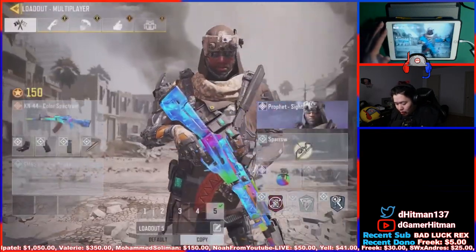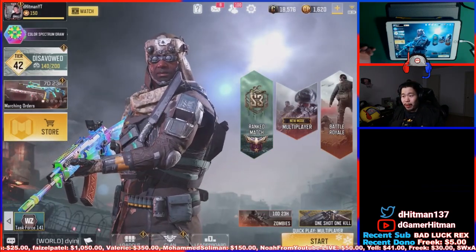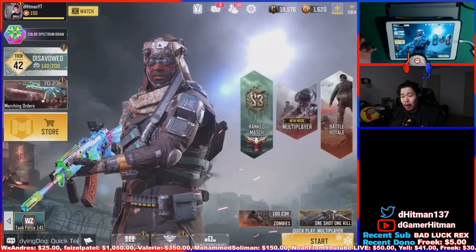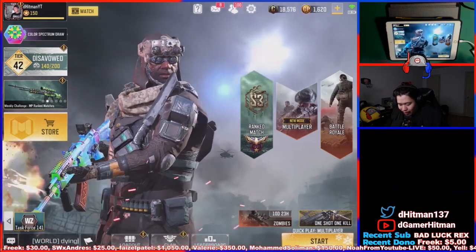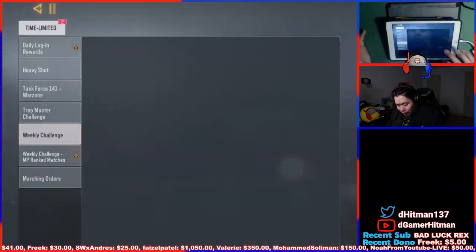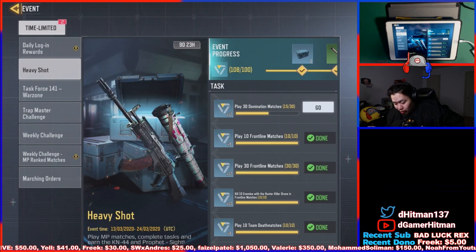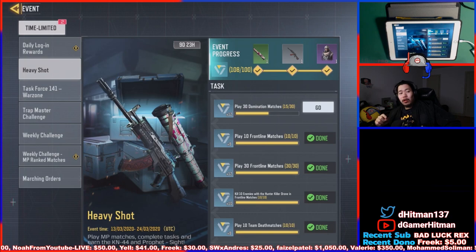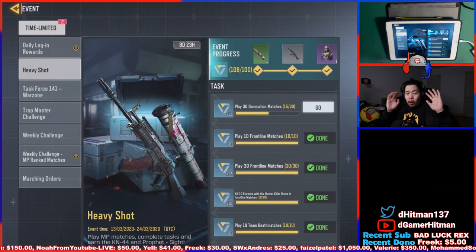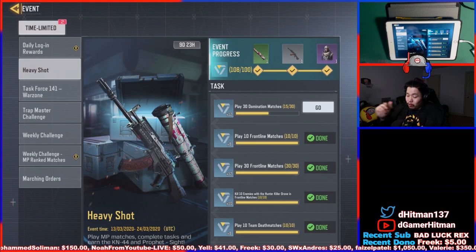I'll show you how I did it. I got it in less than five hours across two short streams — about three hours on Wednesday or Thursday and two hours on the day it came out. Let me show you the events you need to complete. I completed everything except one, and in my opinion domination is the longest. You don't have to complete all of them for the KN skin — it only requires 70 points.